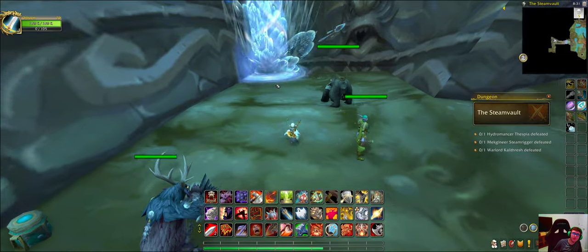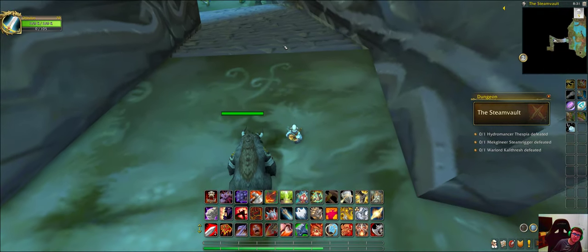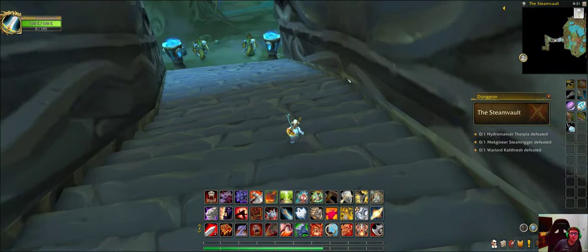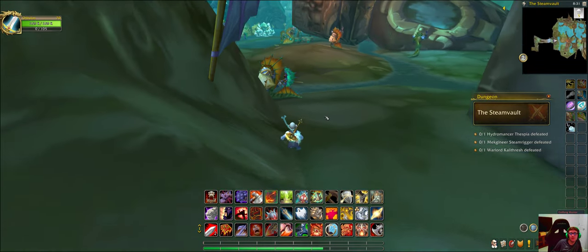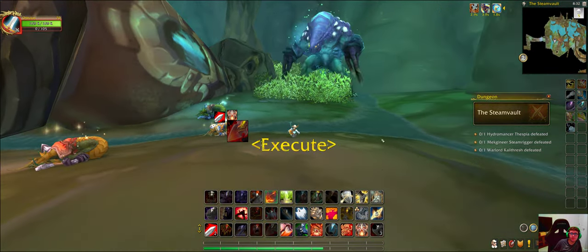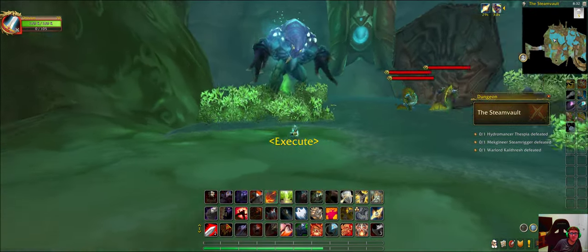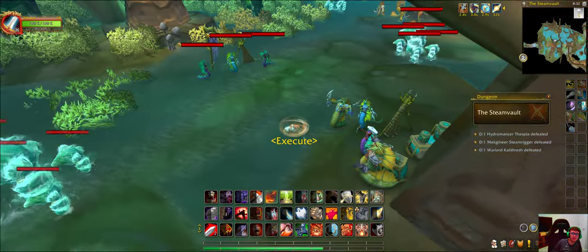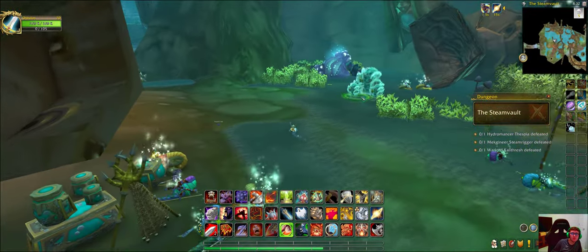If you're wondering what's all that loud sound coming from, it's from these hydro things right here. When you come into this first area of the instance this is what you see. There are bog overlords, worker elements, water elemental sentries, and patrolling water elementals.